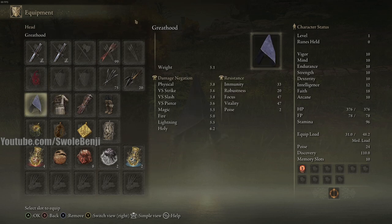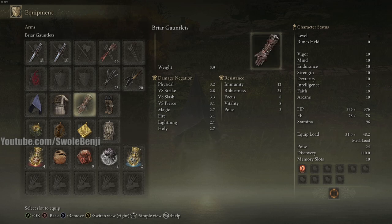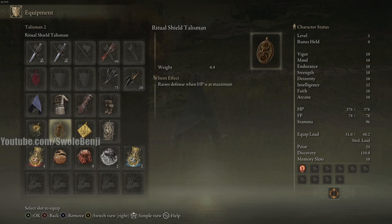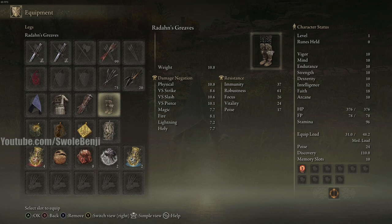For armor: I'm using a Great Hood, but you can use any hood with a faith bonus. Commoner's Garb gives more faith. You can use heavy armor if you want to look goofy — you don't really need it. I'm using Briar Gauntlets because I'm going to be rolling into the enemy, which deals a small amount of chip damage. This counters their Ritual Shield Talisman if they have one on.